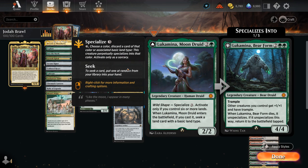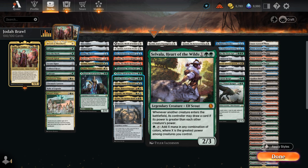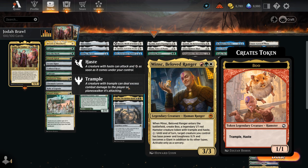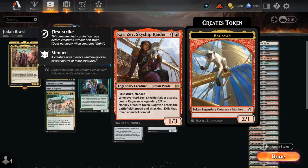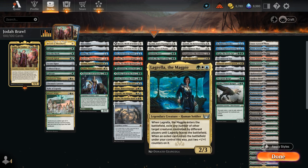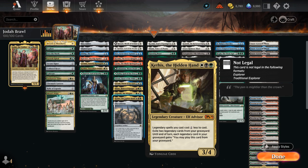We've got Moon Druid to find a land when it enters and it can also be specialized. Isika can help all our legendary creatures tap for mana. We've got Selvala, which can also make a ton of mana and potentially draw some cards. Limvala's another way to protect our team, giving Hexproof and Indestructible where needed. Minsk makes a legendary token when it enters — another kind of two-for-one legendary package like Karizev. Lagrella can exile an opposing creature when it enters. Kethys gives our legendaries a 1-mana discount and can potentially cast them out of our graveyard. And Theselestus is a legendary artifact that gives us a bit of card selection.